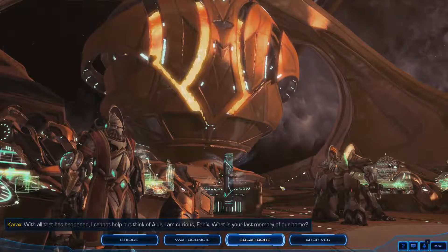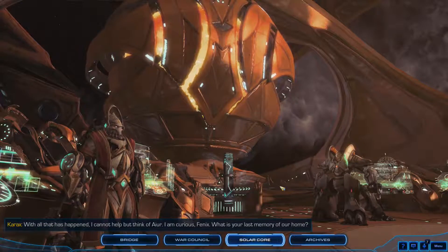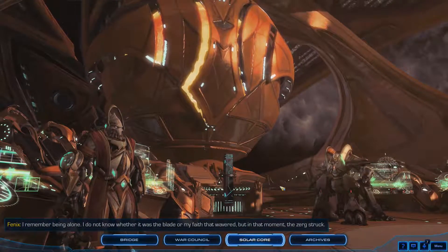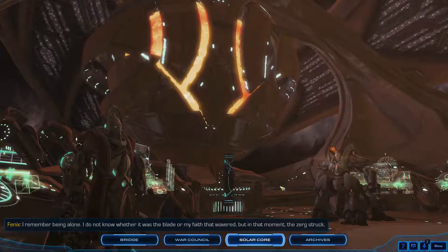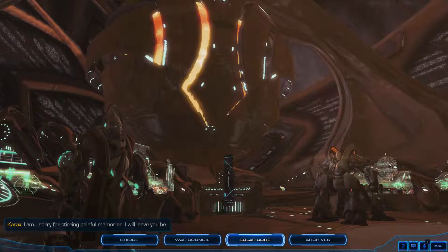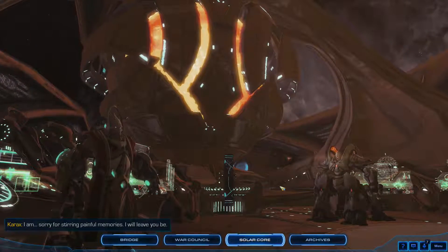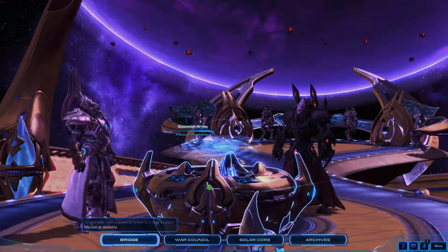Rohana says that with all that has happened, she cannot help but think of Aiur. She asks Phoenix what his last memory of their home is. Phoenix says he remembers being alone, and he does not know whether it was the blade or his faith that wavered — but in that moment, the Zerg struck. Rohana apologizes for stirring painful memories and says she will leave him be.